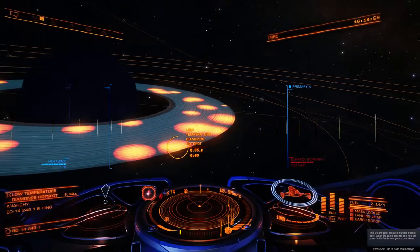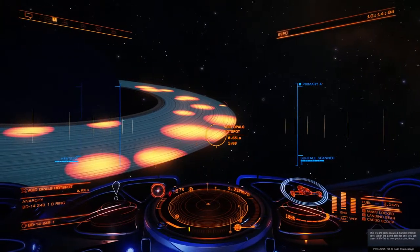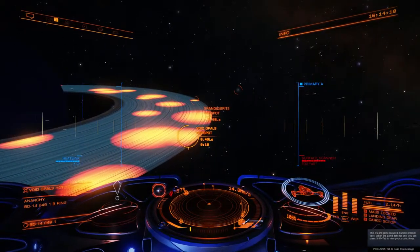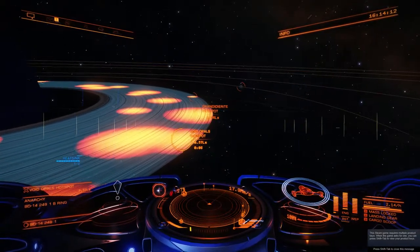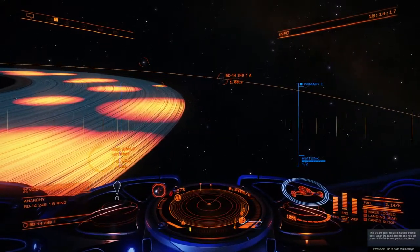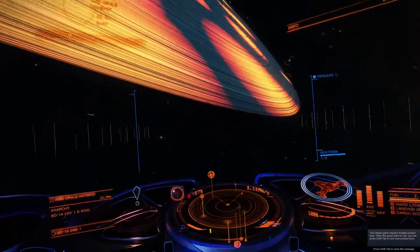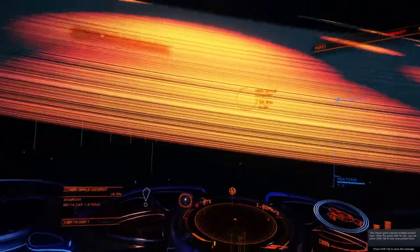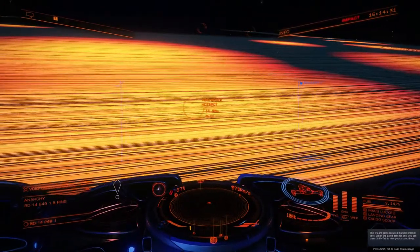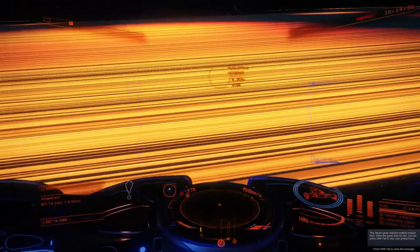Alexandrite, more low temps. I would advise for Void Opals — you're gonna get a mix anyway but the majority should be Void Opals. A good tip is to come in so you're pointing at the planet; that way you always know which way you're going so you're not coming back on yourself. Always head towards the planet — it's a little trick so you don't go back and scan rocks that have already been scanned.